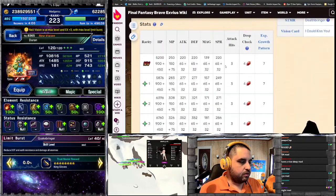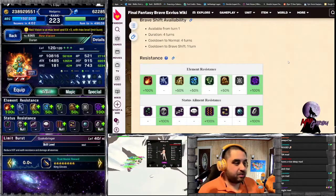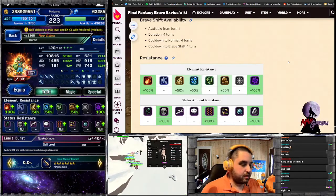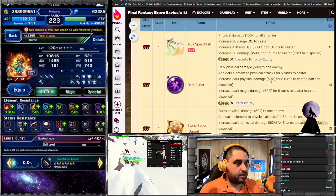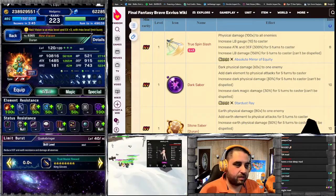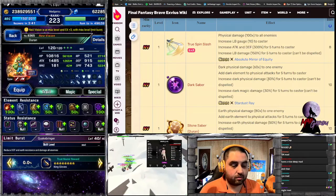Let's look at the normal form. The element resistance for normal is actually pretty good. He is a tank with a very large amount of resistances overall, and 100% to fire and dark. His normal abilities include True Spin Slash at level 5, which is 100% exile to enemies and gives 10 limit burst to the caster, and it can be triple-casted or double-casted.